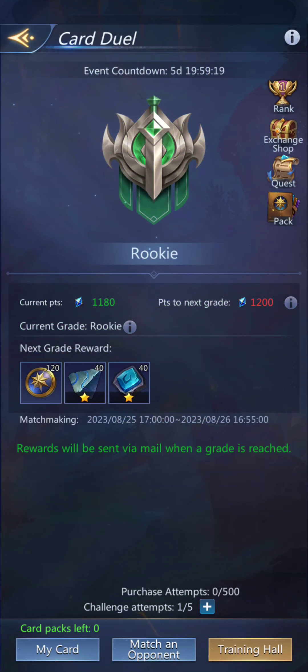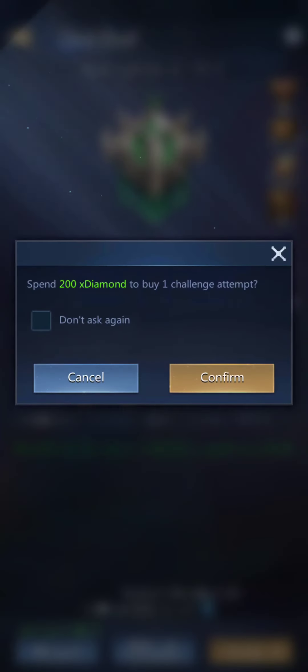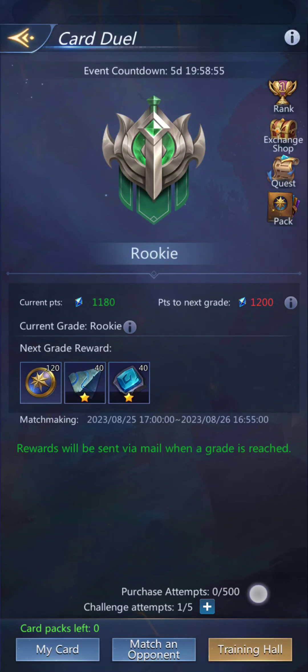So anyway, that is the card duel event. I hope you learned something — I kind of did. Now it looks like I can do it again — if I click the plus sign it's 200 diamonds to buy another attempt, and you can buy up to 500 attempts. Given that number, it's probably for the entire event. If y'all have any thoughts or strategies you'd like to suggest, feel free to leave a comment. Good luck — see you!